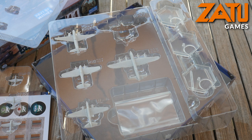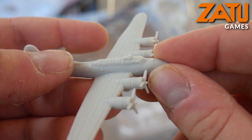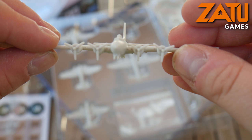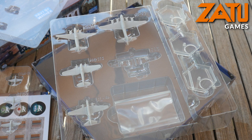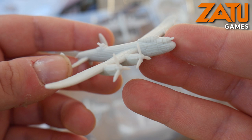And finally we have — oh, look at this — the B-17 bomber, the Flying Fortress. Look at that. As models go for games, my Airfix excitement as a kid is coming out right now because these look awesome. You've even got the turrets on the bottom. A lot of thought and a lot of effort has gone into these models and it really has paid off.